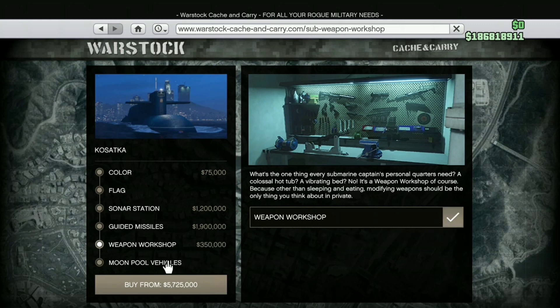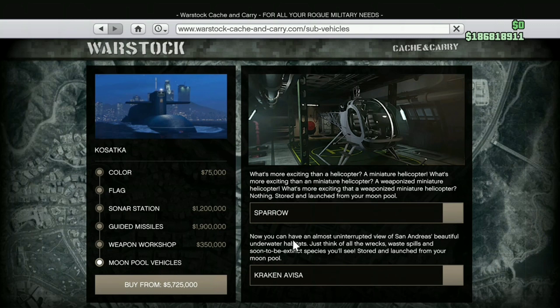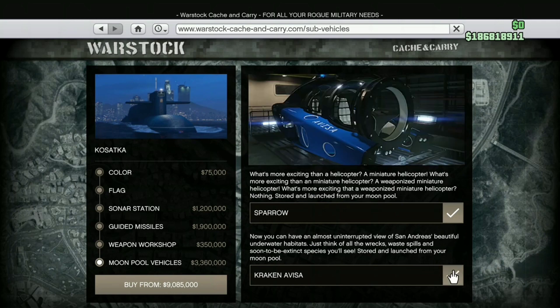There's a weapon workshop as well — we're going to buy every single thing. There's a moonpool vehicle: a helicopter, the Sparrow, which is weaponized. And there's also a Kraken — a sub that goes underwater to collect hidden treasures. I thought it would be an old Kraken, but wow, that is a modern-day Kraken. That looks absolutely amazing — that's brilliant.